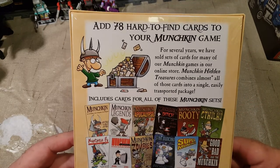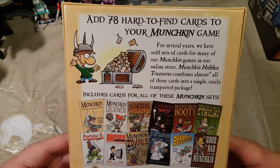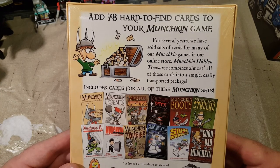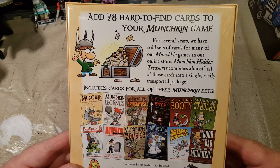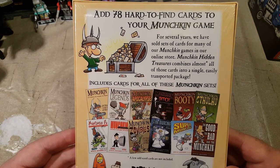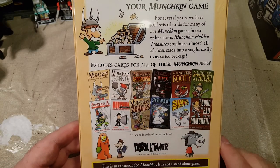Let's look at the back here — it says: add 78 hard to find cards to your Munchkin game. For several years we have sold sets of cards from many of our Munchkin games in our online store. Munchkin Hidden Treasures combines almost all of those cards into a single, easily transported package. Includes cards from all of these Munchkin sets.